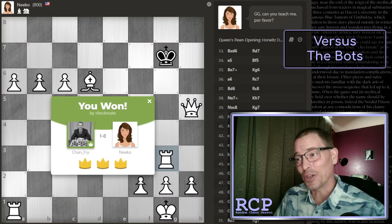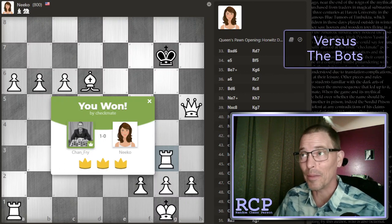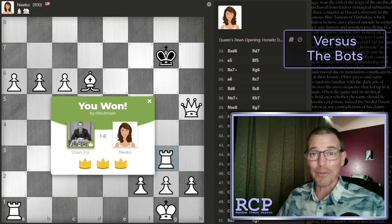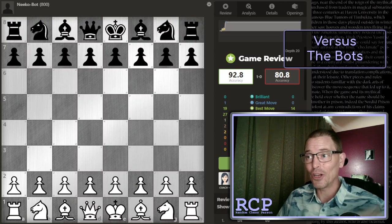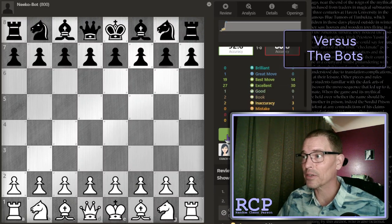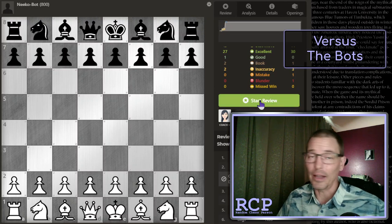That took me longer than it should have — 52 moves against an 800-rated bot, even though the bot gave me the queen in move 5 or 6. So let's run the game review and see what it says. It says I played with 92.8% accuracy, which is one of the better scores I've had against the bots. I was feeling bad because it took me 53 moves to beat this bot, but it says I did not have any mistakes or blunders or missed wins — only two inaccuracies. Whereas over on the other side, it says the bot has three inaccuracies, one mistake, and one blunder. Let's just run the review.